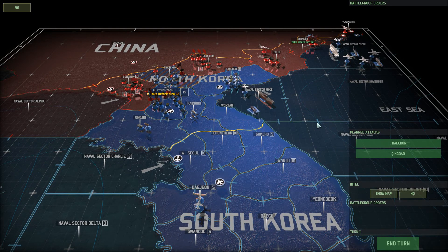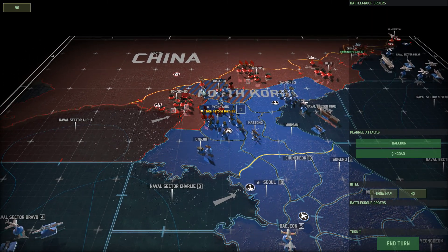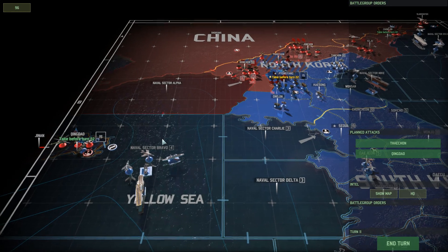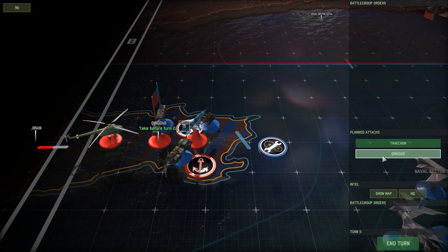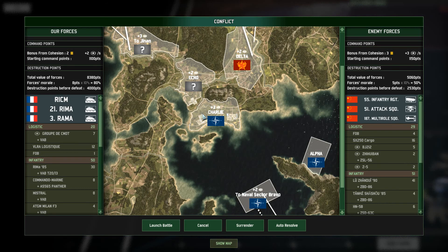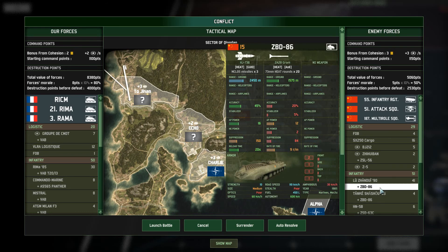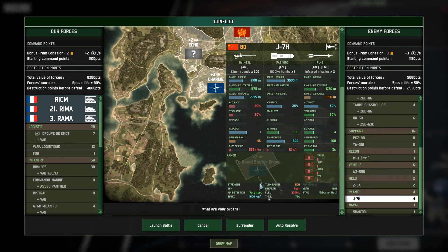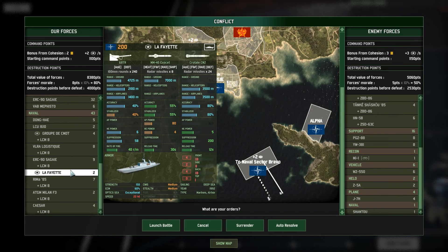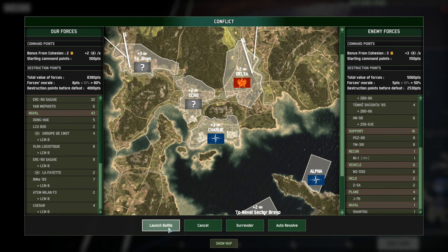Hey guys, Stealth here, back with part 17 of the Second Korean War. We still have some battles going on. We have a battle scheduled for Thaichon in the north, and one in Kangdao in the west. In Kangdao I have an invasion going on, but the invasion is not as easy as I had hoped. I've only managed to capture Charlie, so I don't have any land reinforcement zones.